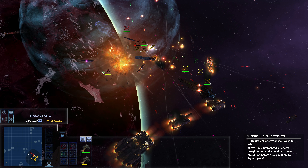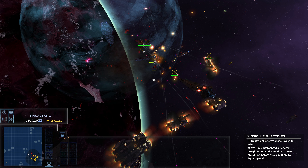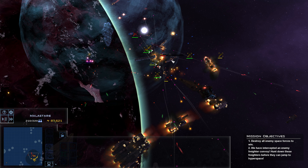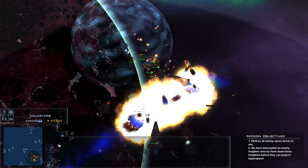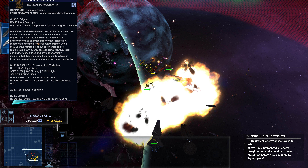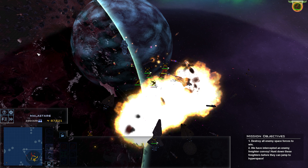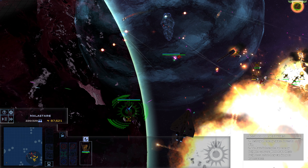Both of y'all go after those T-wings. I did not think we were going to lose a Magnator like that — that's crazy. I think it's time we bring in the Geonosian Mercenary. He's actually going to be pretty good in this battle for killing off the rest of these MC-30s.